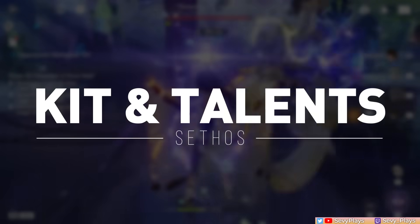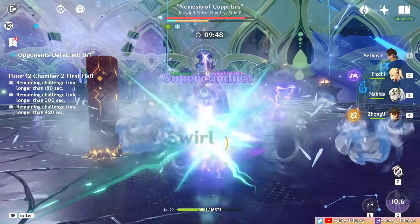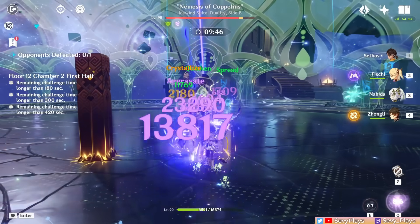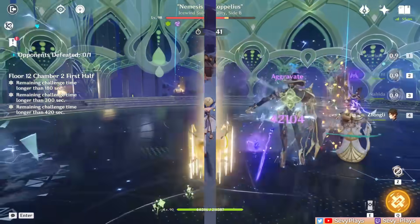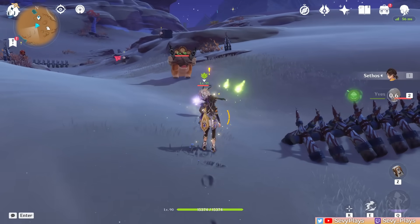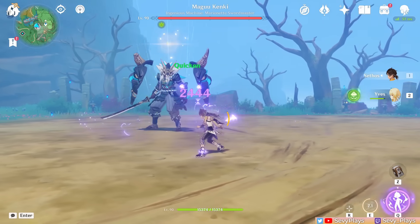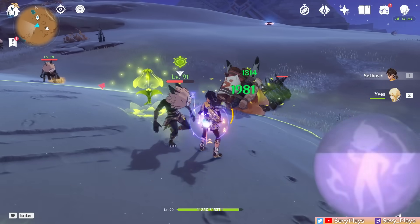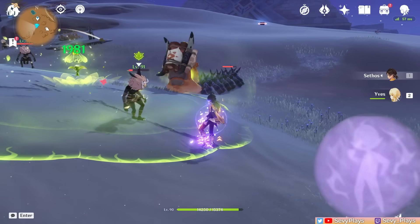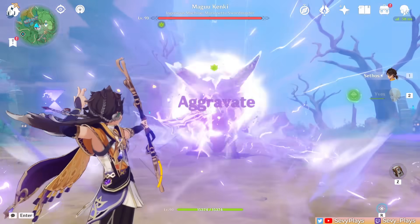Sethos is a 4-star Electro Bow DPS whose kit is focused on maximizing reaction damage with a unique trait of having two different playstyles, so we should understand how his damage works and how to apply both possible playstyles. To start, Sethos' skill deals AoE Electro damage and makes him dash backwards upon casting it. Hitting an opponent generates two Electro Particles, and moreover, if it triggers an Electro-related reaction, Sethos gains an additional flat 12 energy.